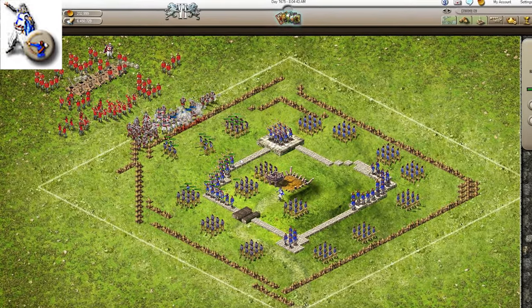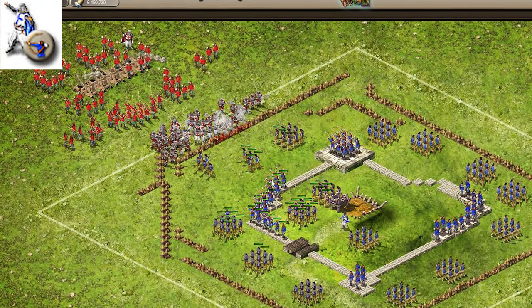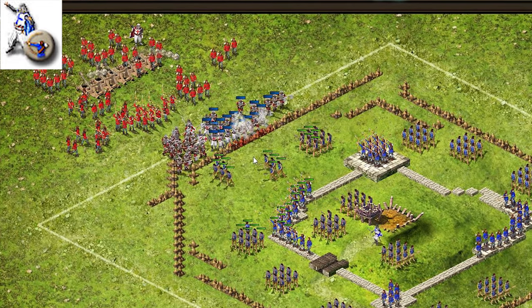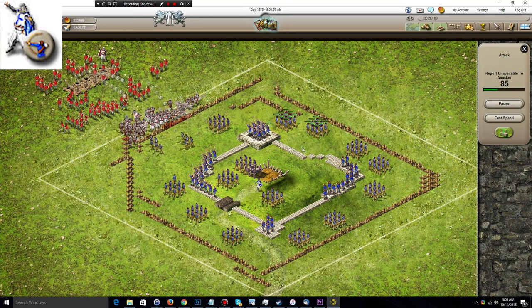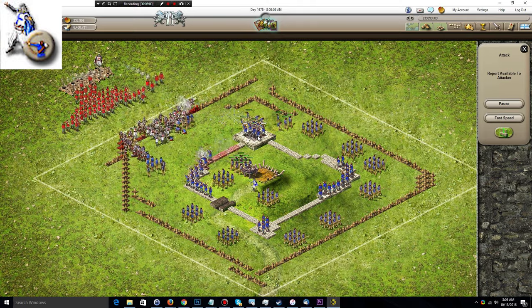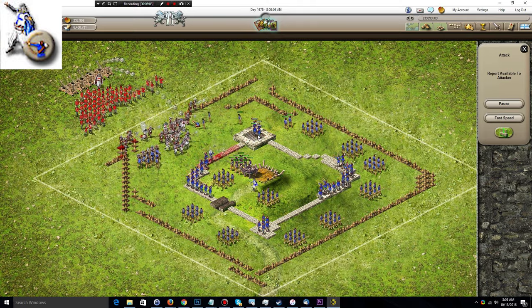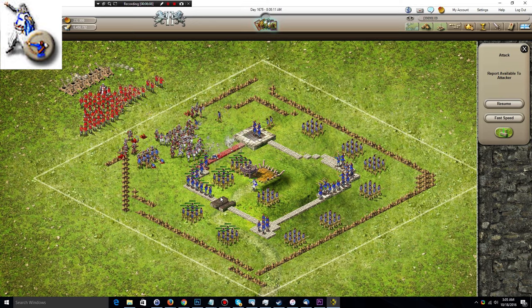Here we have a small attack that I did on a bandit camp — this is obviously not how I usually attack these bandit camps, but the idea was to showcase a mini attack and what you could do with the arrow volley. You'll see why the arrow volley is not really useful in this application: I targeted the tower where these archers are, and after three waves of arrows it only killed about half of the archers — keep in mind these units are not upgraded at all.